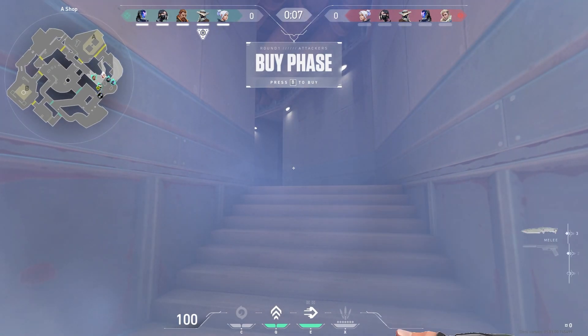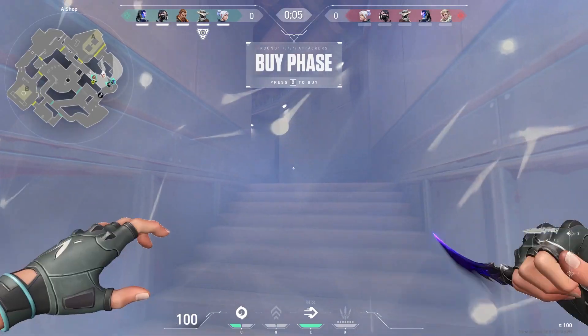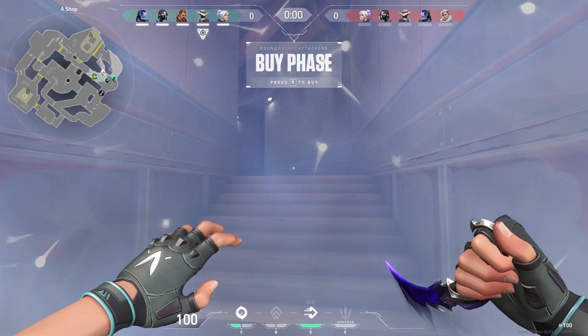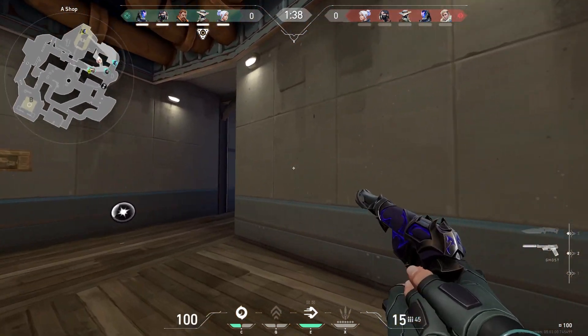Valorant's newest update has just dropped, and with it comes some massive changes to Pearl, some changes to the Stinger, and one of the best skin lines we have seen in a little bit. Let's jump into all of that.